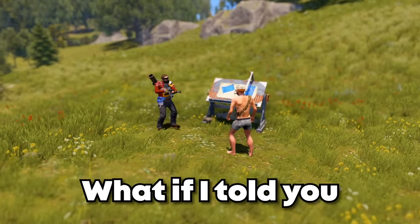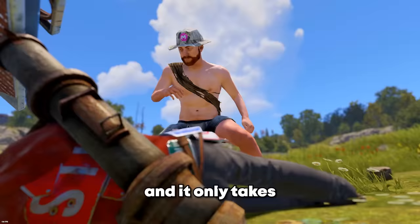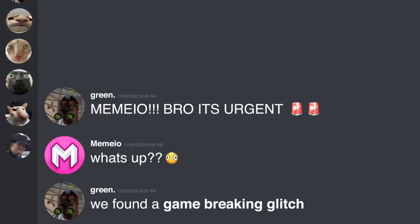What if I told you there is a way to make anyone disconnect in Rust right in front of you, and it only takes one item? I received a message the other day from a subscriber telling me he had found a game-breaking glitch, so I decided to hop on and see what the fuss was about.